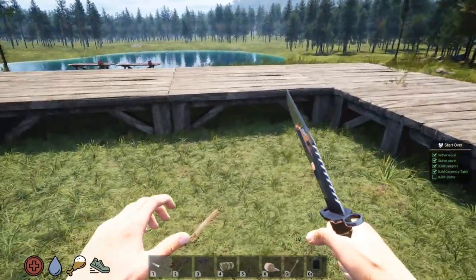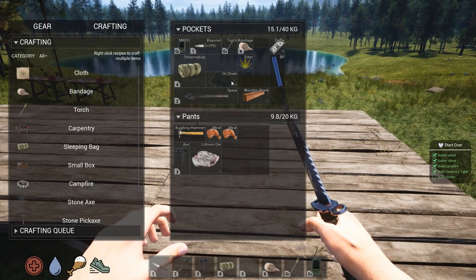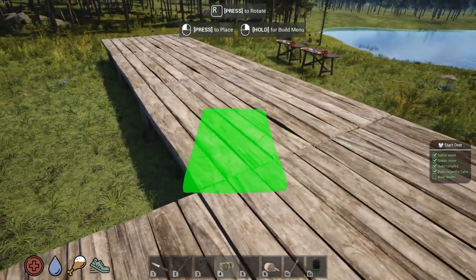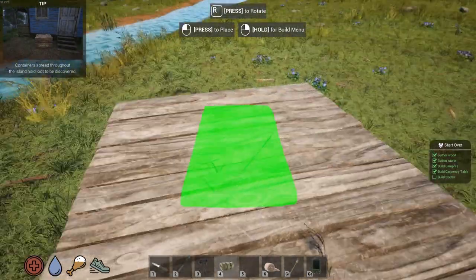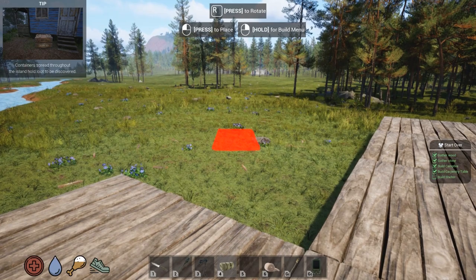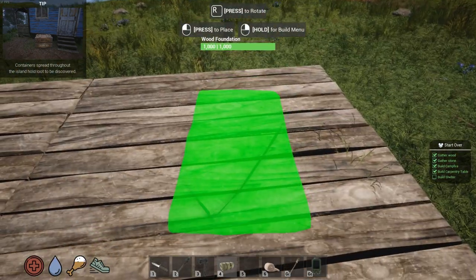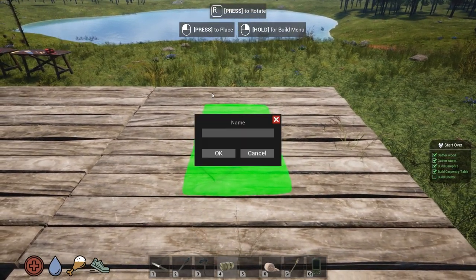I'll do that off camera and work on this because I'm having a good time in this game. I definitely wanted to get my bed roll put down — that will give us our spawn point. Let's see, I'm not even sure where I'm going to put the front door — probably on this side. Let's want to set our bed roll right there.